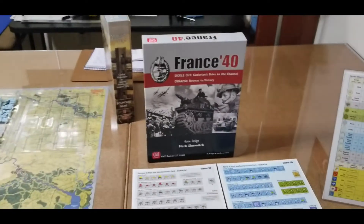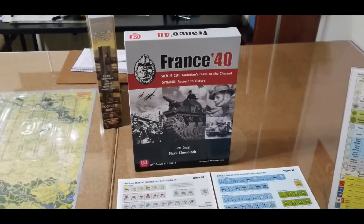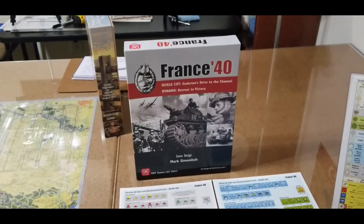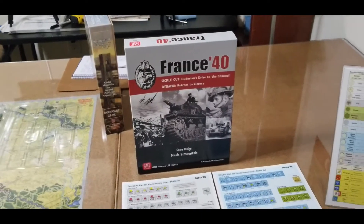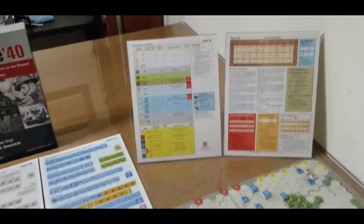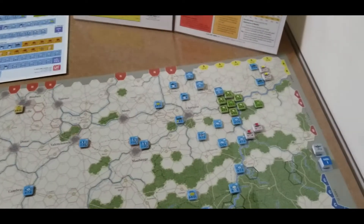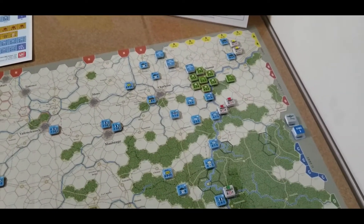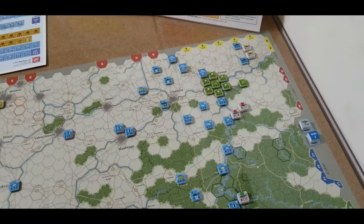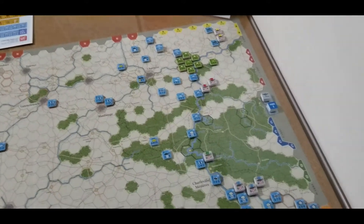I picked up most of a group from GMT that have a name and a year on them. France 40 is the earliest of the ones I have, so I have that on the table and I'm going to start that. Got my charts popped up, all the pieces laid out. We're going to play the Sickle Cut scenario. This game has two scenarios: Dynamo and Sickle Cut. This is a Mark Semenich design, GMT 2013.